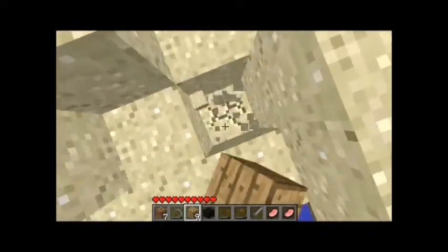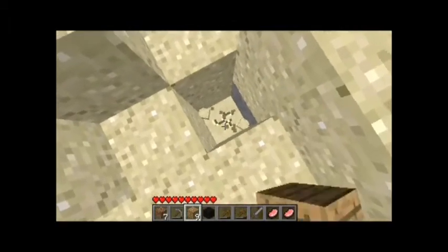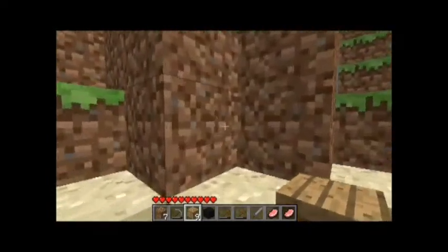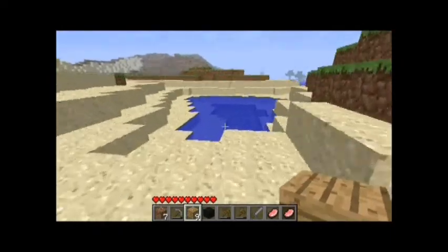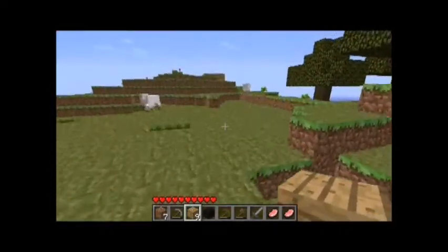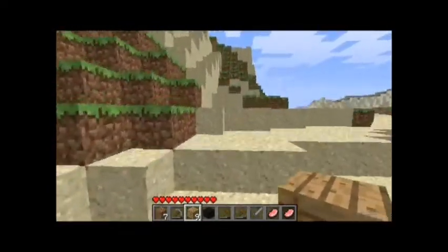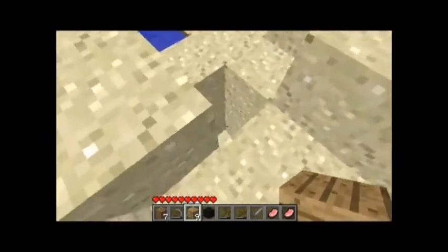What if I dig down here? The stuff that looks like sand but is slightly less speckly is sandstone, which is almost like sand but compressed. If you get four sand arranged the same way as you make a crafting table, it makes sandstone, which doesn't apply to gravity — so it's a better structure for a house or something.